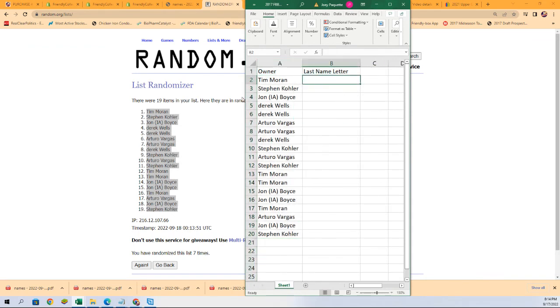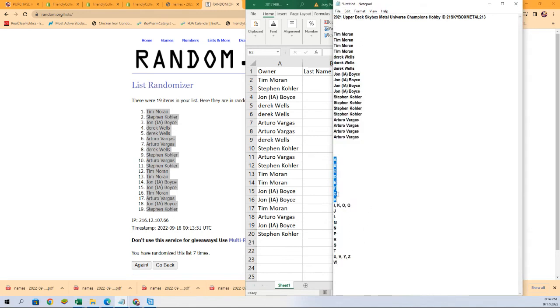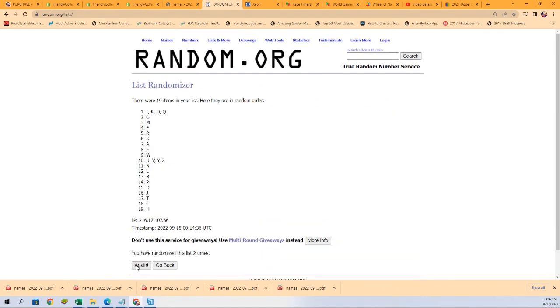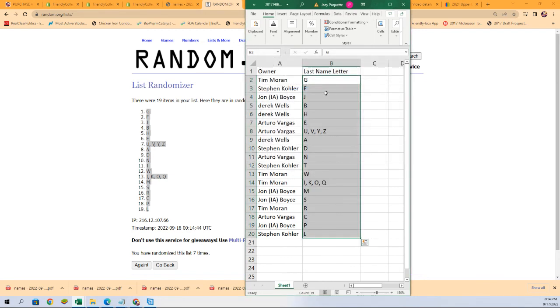Last name letter initial — randomizing seven times. Lucky number seven. There it is! I was just talking about G, and that's Tim's spot. Good luck, Tim, with Tiger Woods.